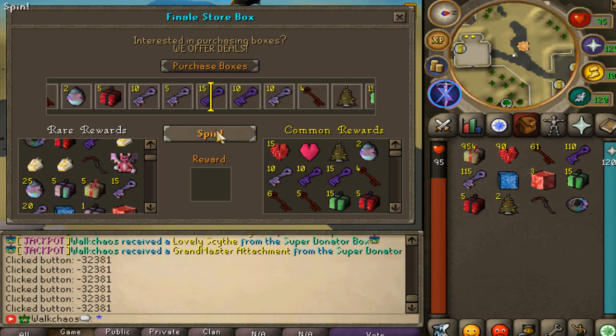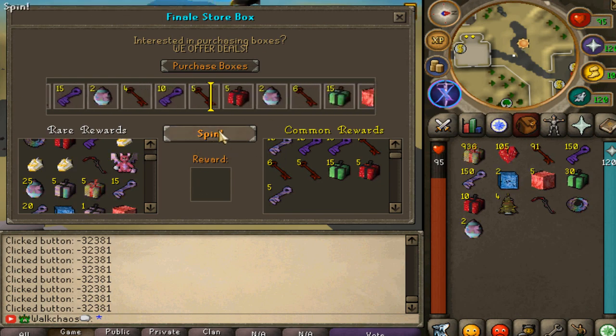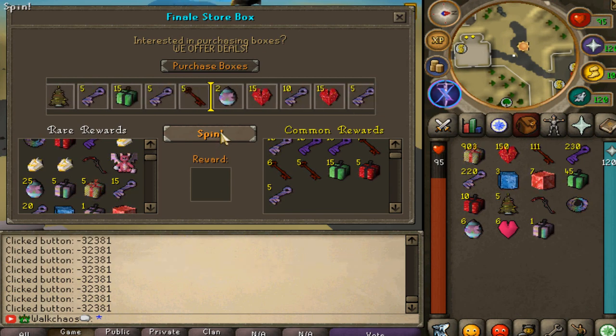This is the beta client, so these boxes are not out yet. Plus, no one is online right now. Otherwise in-game, everybody would just go freaking nuts because there'll be so many announcements. It's actually crazy.